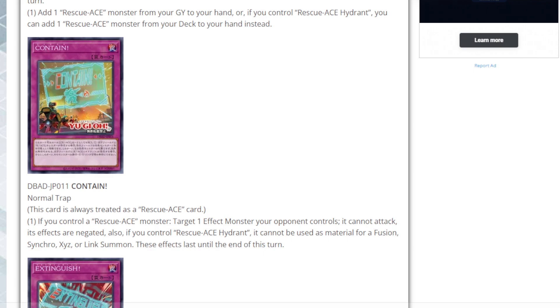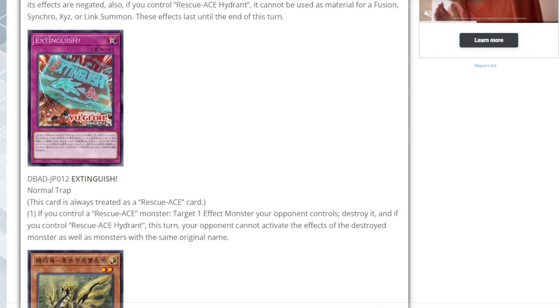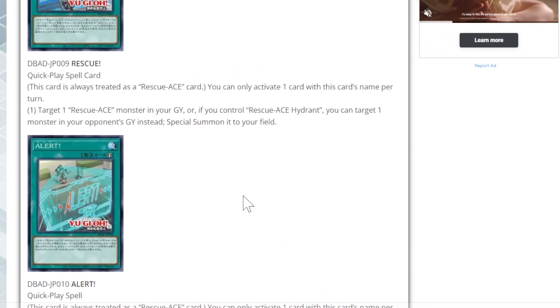The trap card Contain is always treated as a Rescue Ace card. If you control a Rescue Ace monster, target one effect monster your opponent controls — it cannot attack and its effects are negated. Also, if you control Rescue Ace Hydrant, it cannot be used as material for a Fusion, Synchro, Xyz, or Link summon, and these effects last until the end of the turn. So it's like an Imperm on legs — it pretty much stops them going into any extra deck materials and they can't attack.